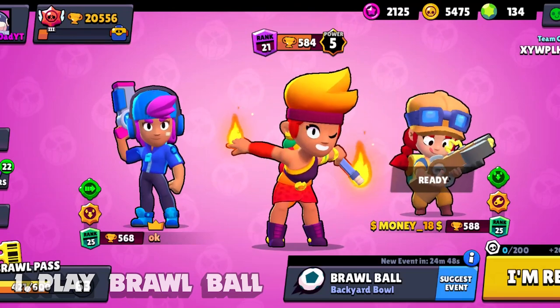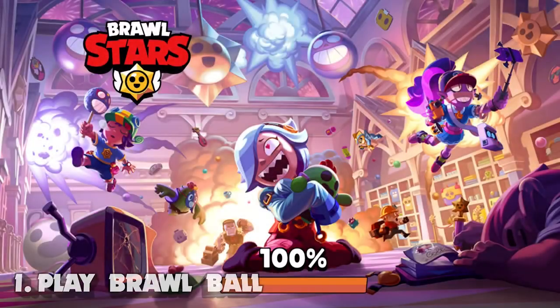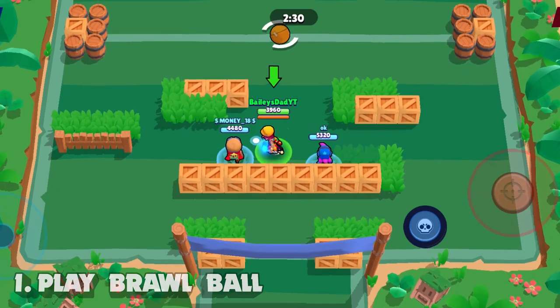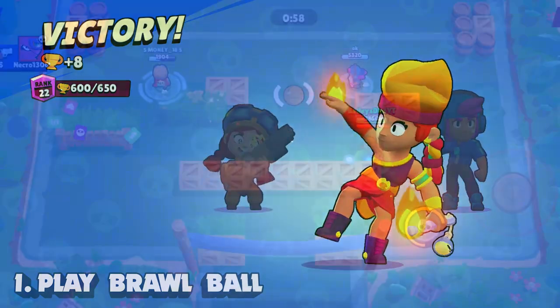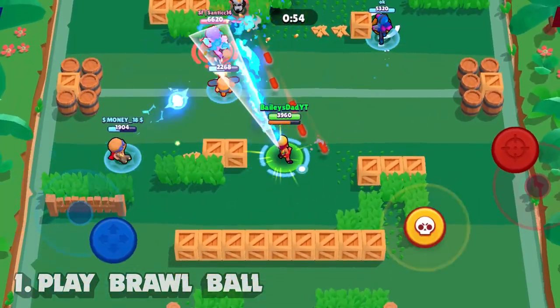Now that the Brawl Stars team have updated the matchmaking system to be a little more relaxed, where you're not matchmaking against literally the best players in the world, it makes it a lot easier to take a group of high skill friends, build a team, and win a bunch of games. If your goal is to rank up Amber as quickly as possible, you're going to be able to do that efficiently by playing Brawl Ball.